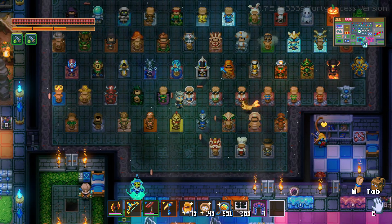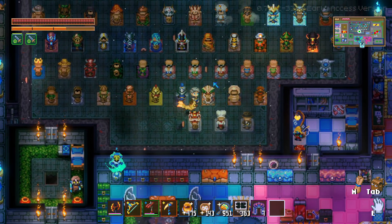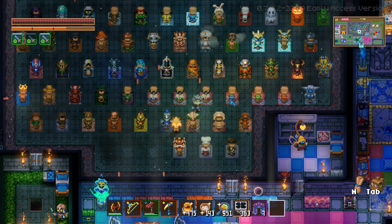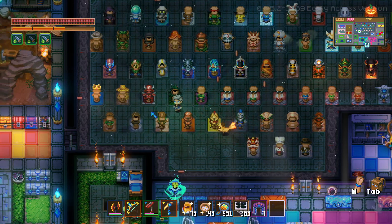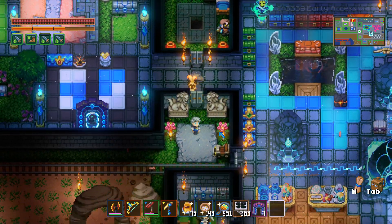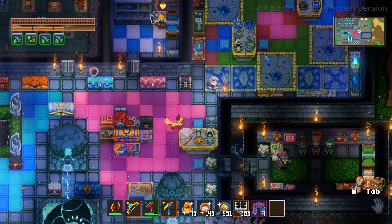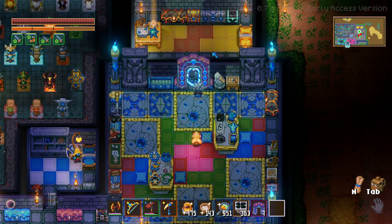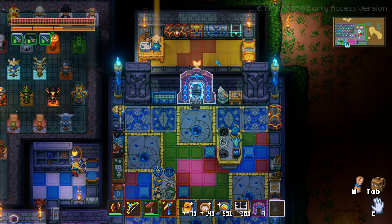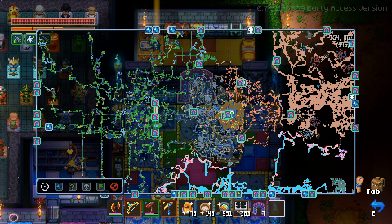The beach set was particularly annoying to get because we wanted it to look nice, so we had to get three glasses and three towels to make it all fit together. Next I want to show off — here's Bean's room, it just has various things in it, nothing super interesting.